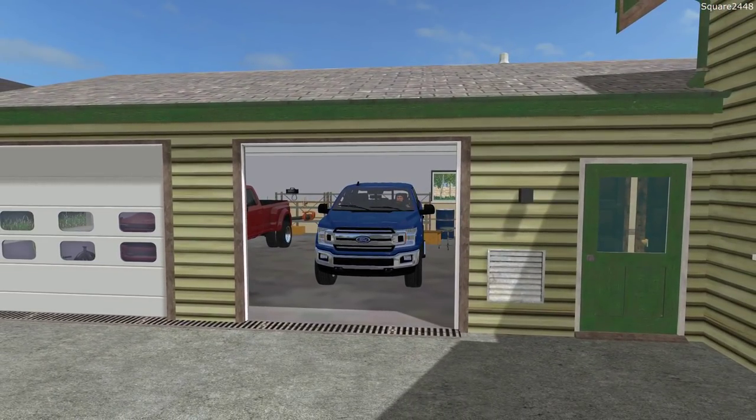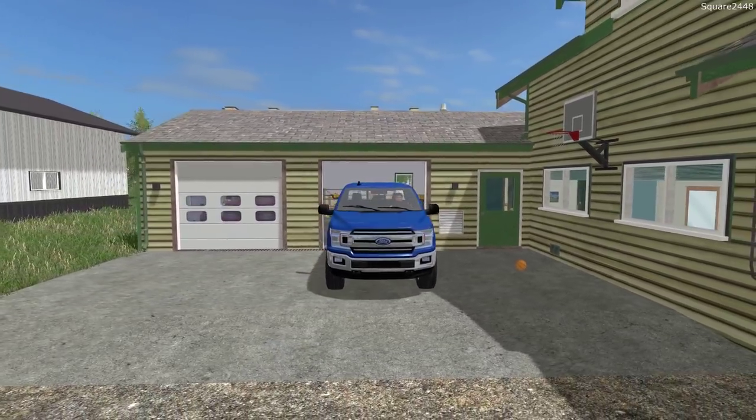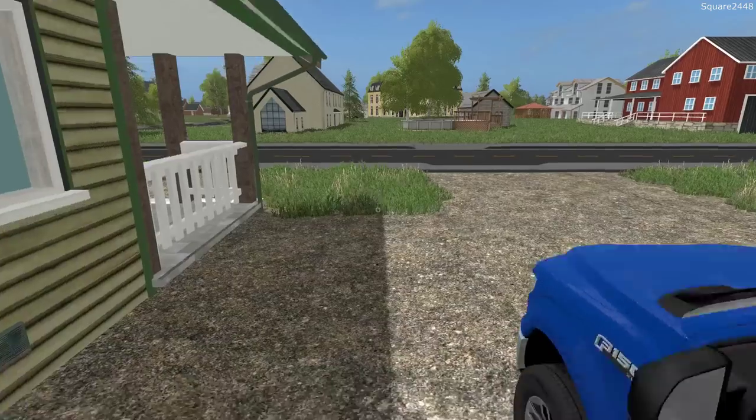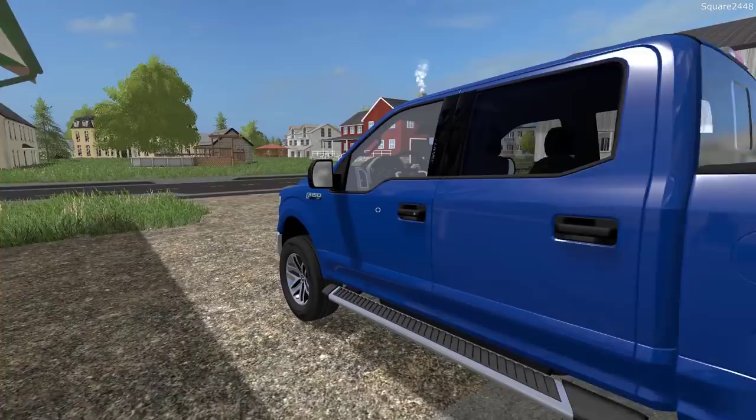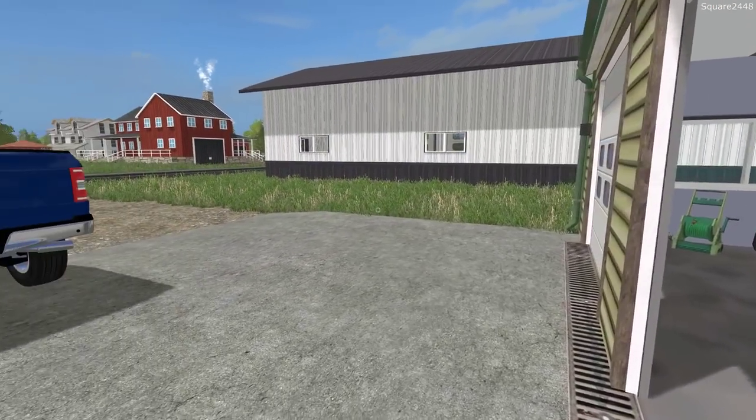We'll be making our way over to the shop and then we'll be using the Husqvarna lawn tractor and the 20 foot utility trailer as well. But one thing we are changing up for today's lawn care video is we will be using our daily driver, which today is our new F-150, to tow the trailer.